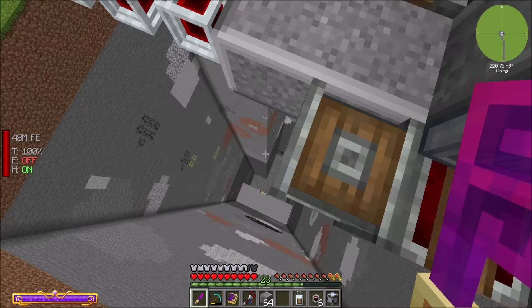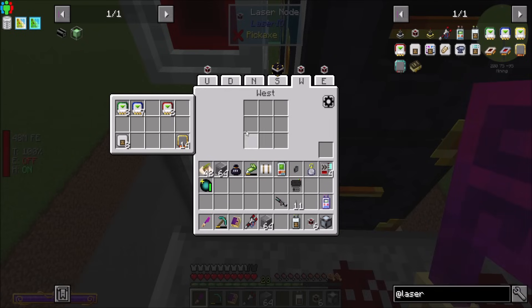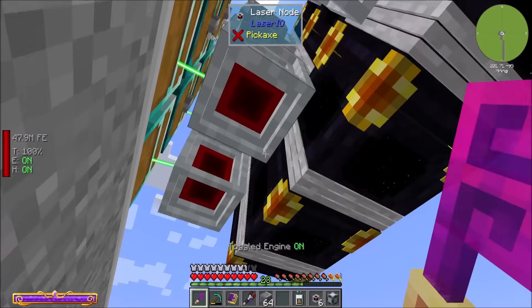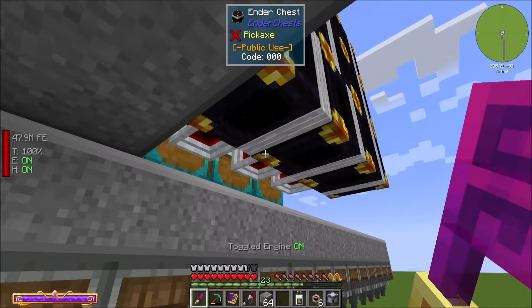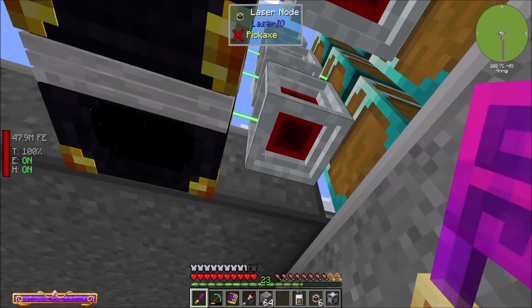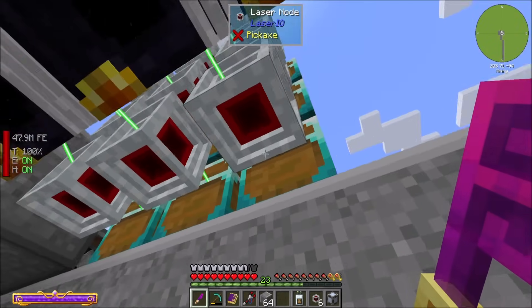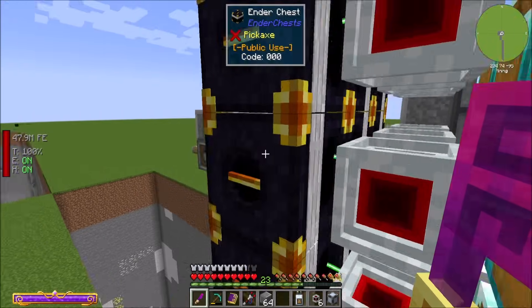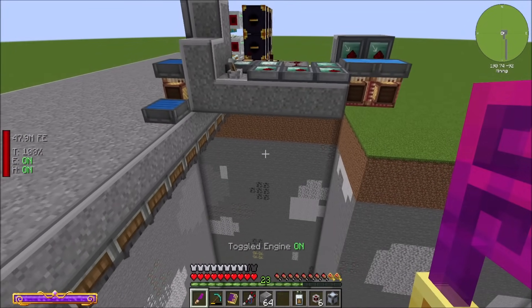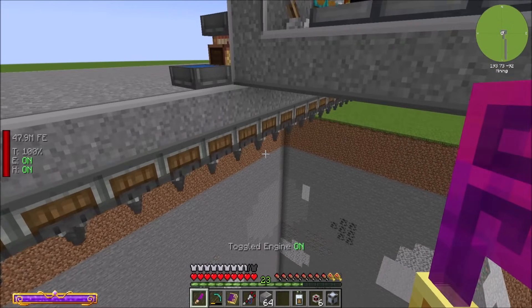All right, our thing should be coming up now. I realized I didn't put cards back in these guys, so I should reconfigure them. Wow, look how fast that was — I think we're already done. I think we already emptied out all these chests. Holy cow, that worked! Three stacks per tick. It worked really, really well. That was fast.